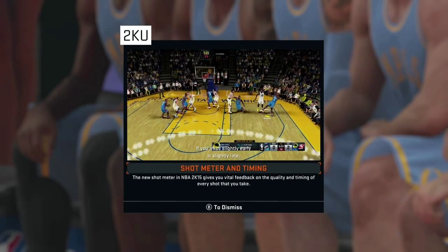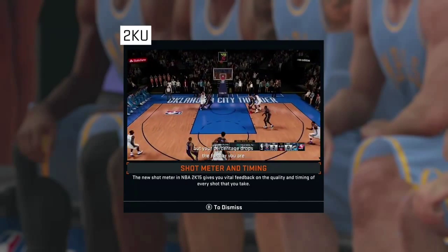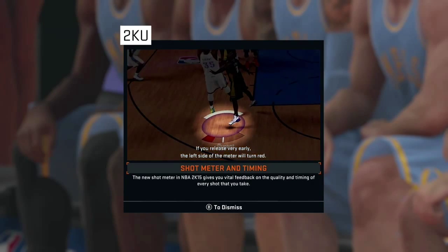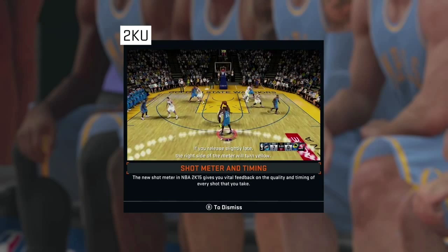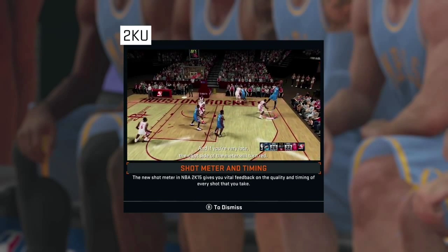If you miss slightly early or slightly late, you'll still have a chance to make the shot, but your percentage drops the further you are from the perfect release point. If you release very early, the left side of the meter will turn red. If slightly early, that left side of the meter will turn yellow. If you release slightly late, the right side of the meter will turn yellow. If you're very late, the right side of the meter will turn red.